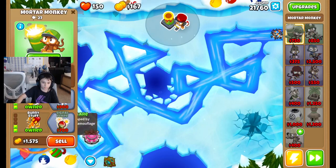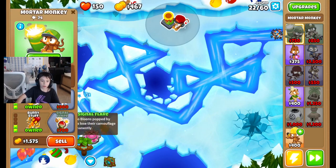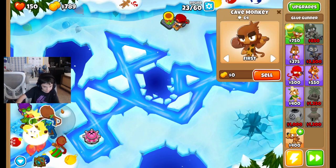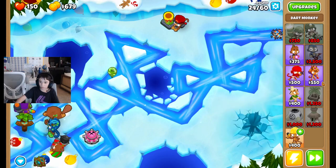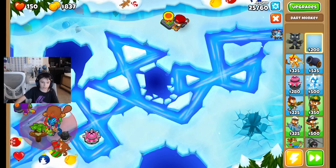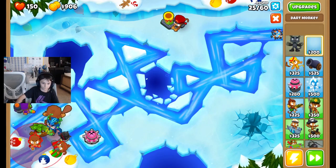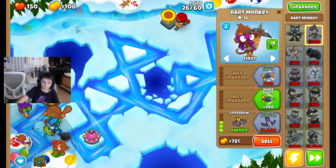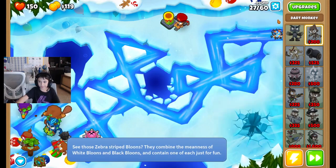You're gonna get lead balloons — that's why I got the fernies. Also, that signal flare is because there are gonna be camo balloons. You need to upgrade your guys to handle that. Okay, that was a camo balloon — I just want it to die. Crossbow. Quick shots. 290. Die.